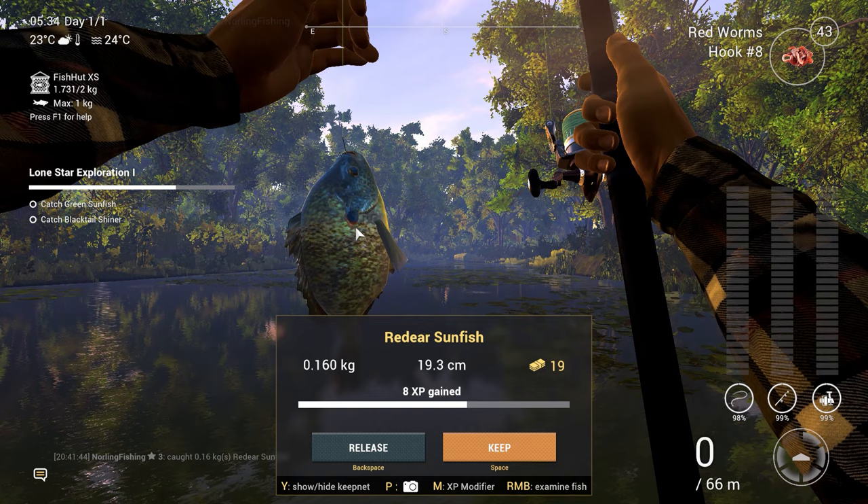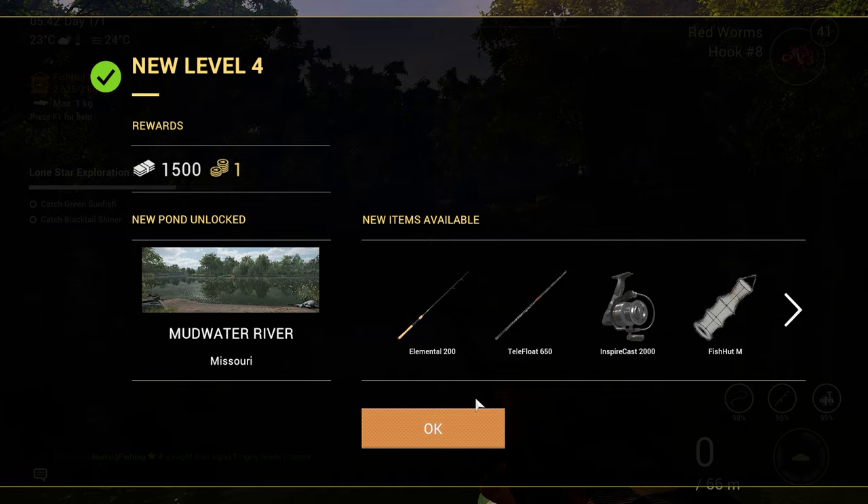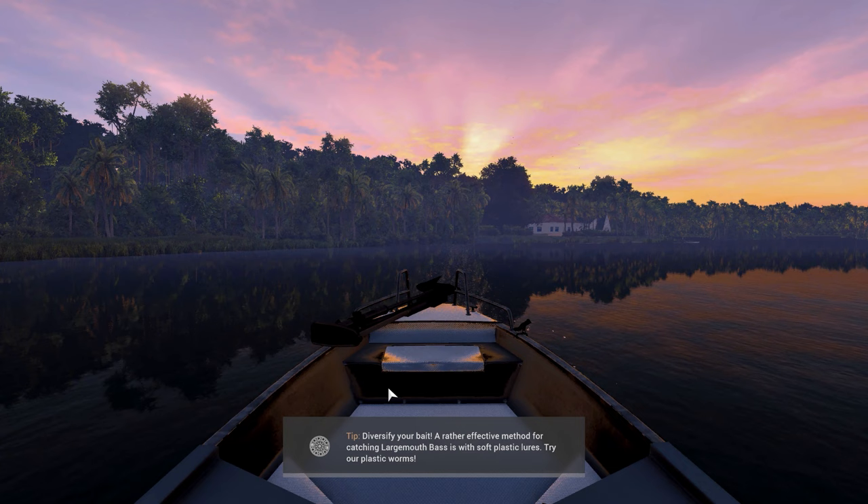Another trophy again — I just can't get past the trophies. My keep net is full and I think we also got a new level — level 4, 1500 coins once again, a new water body and some new items. Since our keep net is full, I'm going to leave the map and cash in all the fish.